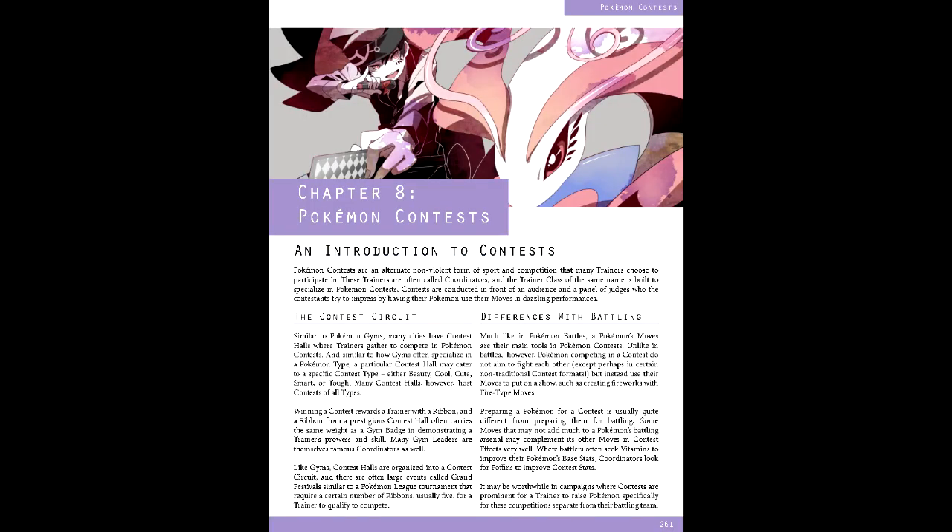I'd also be remiss if I didn't mention the system regarding Pokemon contests. The first thing to note about contests is that they have their own set of five stats, each correlating to a combat stat: cool from attack, tough from defense, beauty from special attack, smart from special defense, and cute from speed. Unlike combat stats, these are D6-based, akin to skills, and are granted for every 10 points in a combat stat. These are used more like a resource, but we'll get to that in a moment.